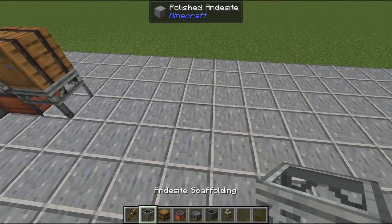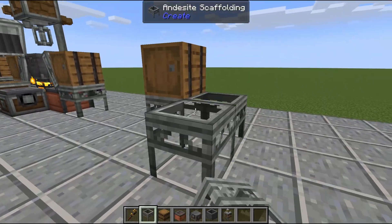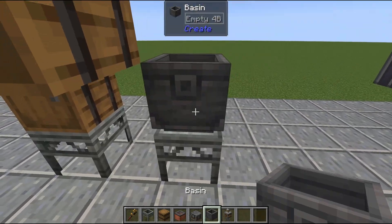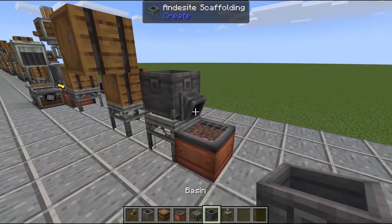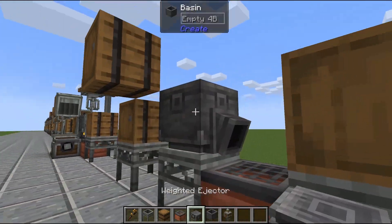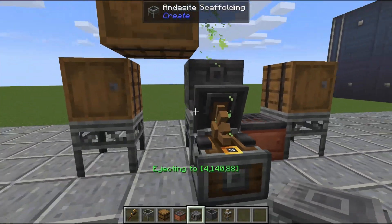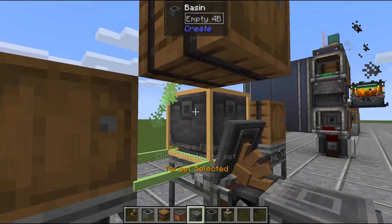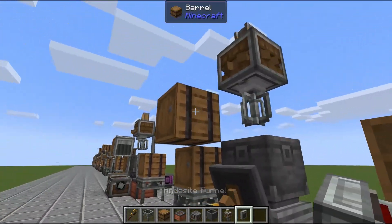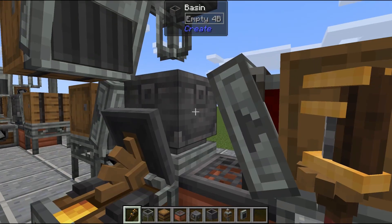Just like before, we start with our inputs and output. We have one input barrel here; the other one is two blocks up — there is a point for that which I'll explain in a moment. We have our basin, an item drain for output, and we want our chute pointing this way, then andesite scaffolding with another barrel. We want to place our weighted ejectors correctly — right-click on the basin to set that as its output, place it on the ground, shift right-click to set as output. On top we'll have our mechanical mixer, and we need our funnels pointing out, then one pointing in.